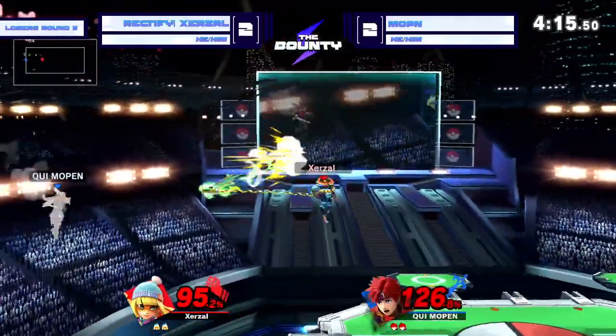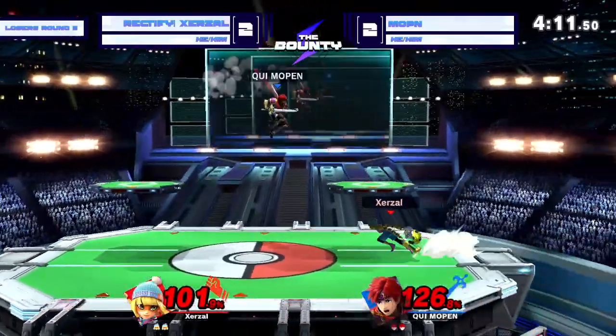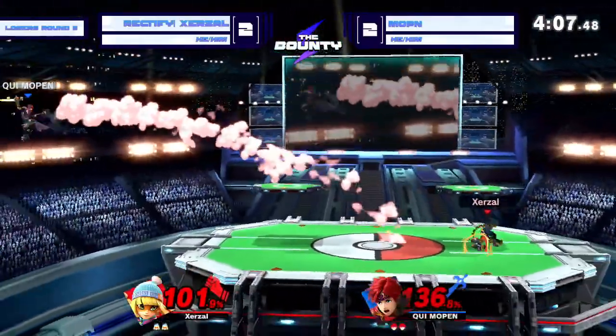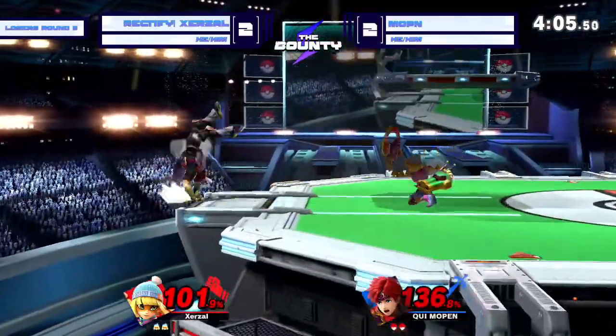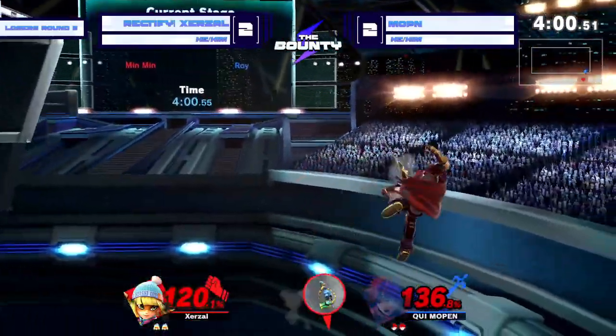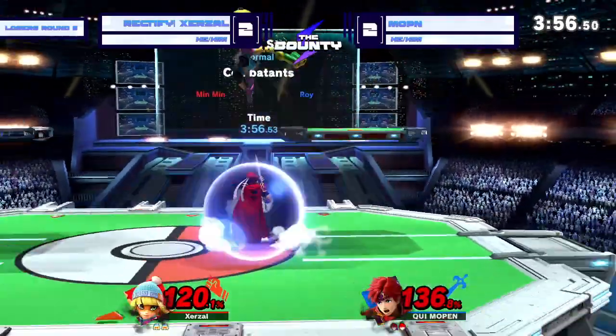Watch the Megawatt — it's the Megawatt! Good air dodge right through the laser. Sharks with that up B. Poking Mopin right back off to the ledge. Another forward tilt. Goes off-stage to edge guard, goes deep for it, not going to find it though. No trump for either of these players.